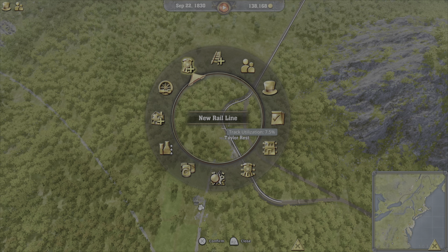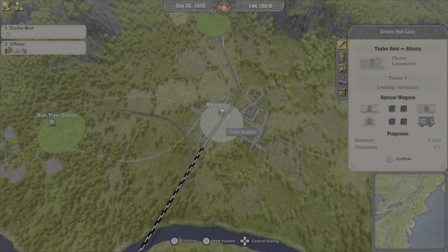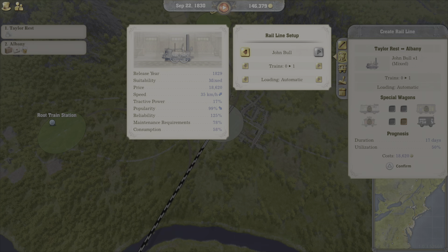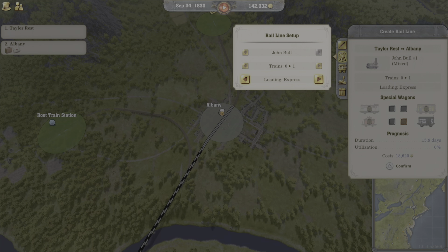Starting to run out of money here, so I have to start making more money. Bring this over to Albany. I have express loading set up — okay, automatic.